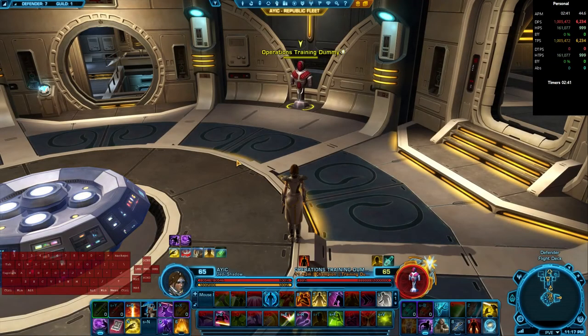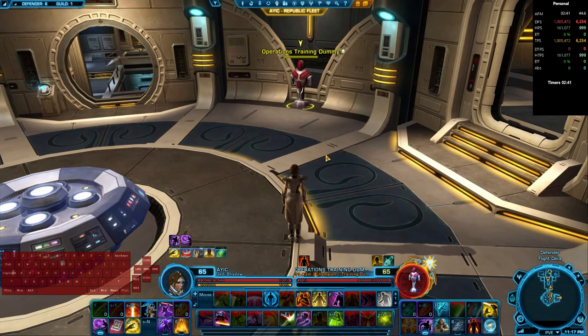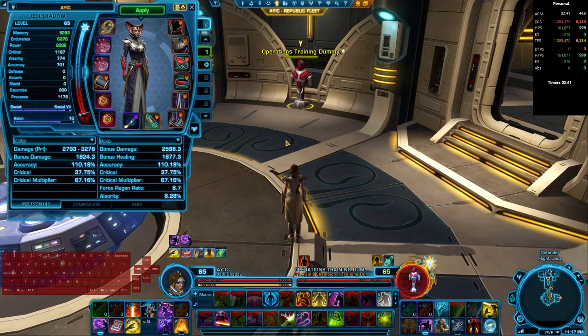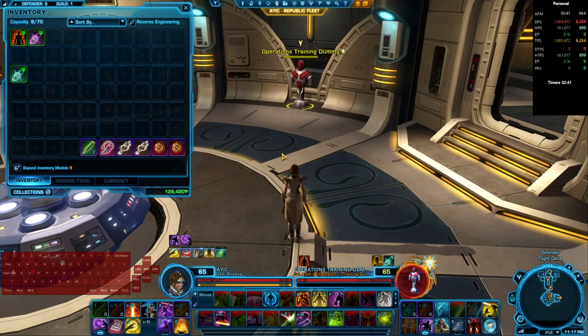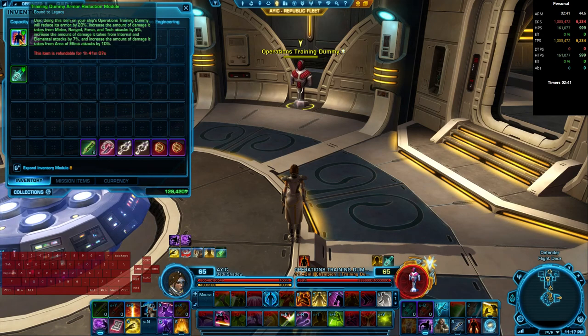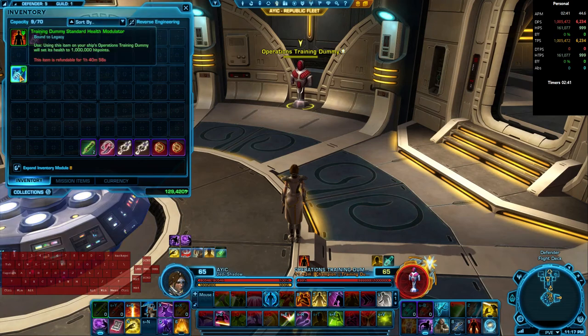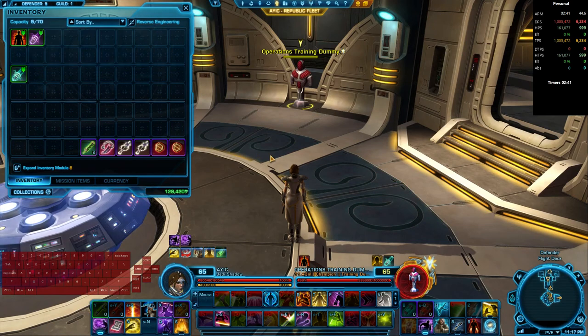And now the moment you've all been waiting for — the example Infiltration Parse. In the bottom left I have a keyboard showing my keystrokes, in the top right Star Parse showing my stats, and I'll also have Sorbet Caster showing which abilities I'm using. A link to the parse will be in the description so you can look at it in further detail. I'll flash my character sheet quickly since I showed my Assassin's gear earlier, not my Shadow's. Before parsing, make sure you apply an armor reduction module to the dummy as well as a health modulator — usually 1.5 million, though I'm using 1 million for time purposes.